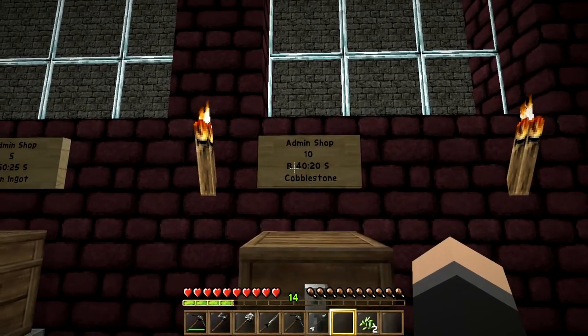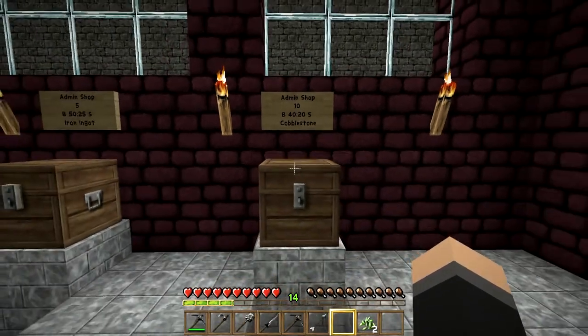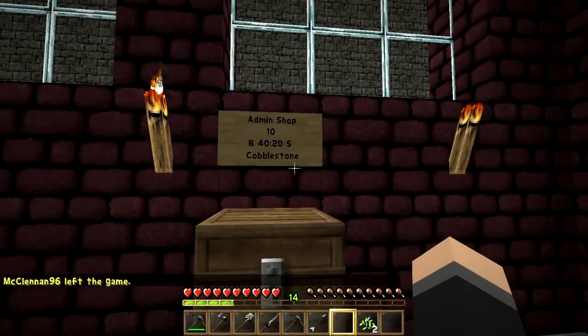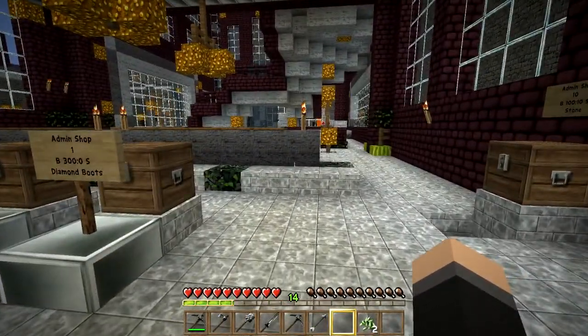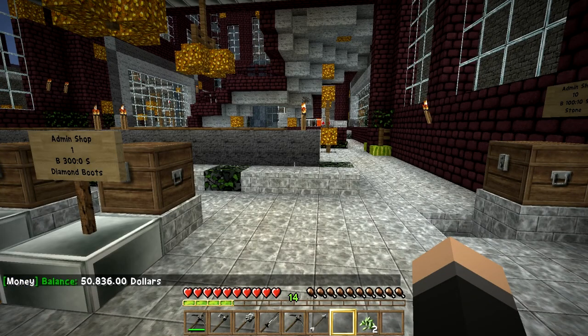You can buy cobblestone for 40 and sell it for 20. Since I only had four cobblestone instead of ten, it gave me $8. Once you've sold your materials, check how much money you have by typing T then /money. I've got fifty thousand dollars — you probably won't have that much when you start, but you can get there.